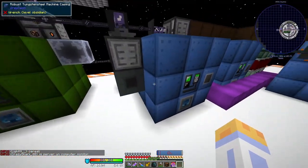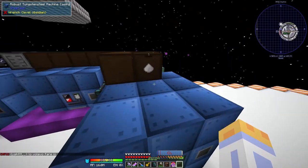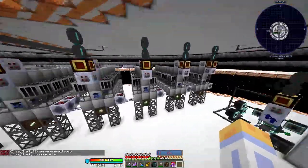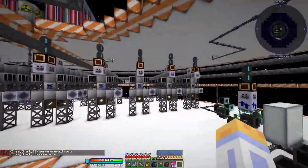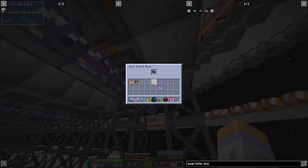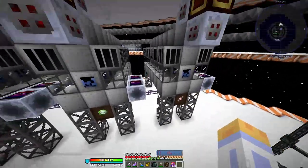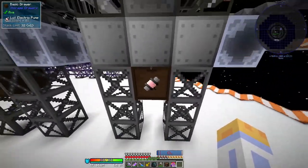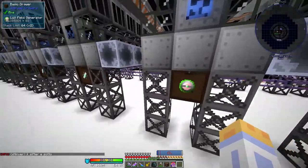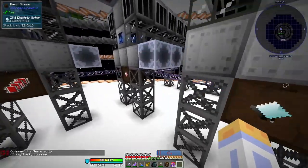This is a few more end-game processes for basic materials, such as gravel — which you need for conduit binder — sand, and Quartz sand for the Quartzite, and glass. This is one of my favorite parts of the base because it looks really cool: the passive assembly lines. ME system interfaces providing items, all running at UIV power, fluids provided from creative tanks, storing in drawers. We have LUV pumps, UV field gens, ZPM field gens, LUV field gens, UV emitters, ZPM emitters, LUV emitters, and then finally motors, motors, and motors.